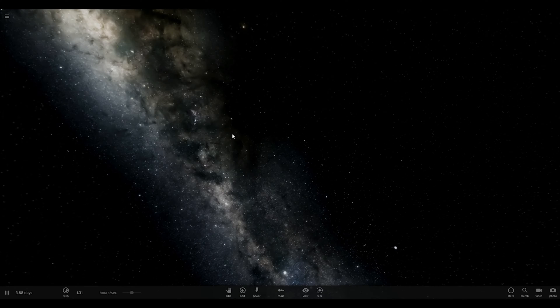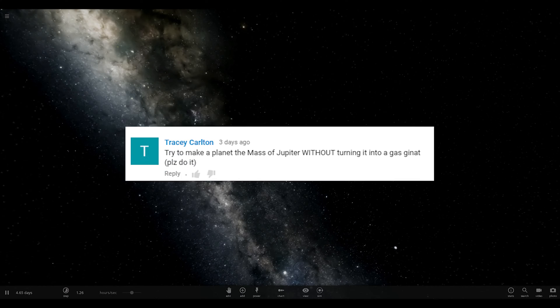Hello everybody and welcome back to Universe Sandbox 2. My name is SuperHoy and today we're going to try to make a planet the mass of Jupiter without turning it into a gas giant, as requested by Tracy Carlton.